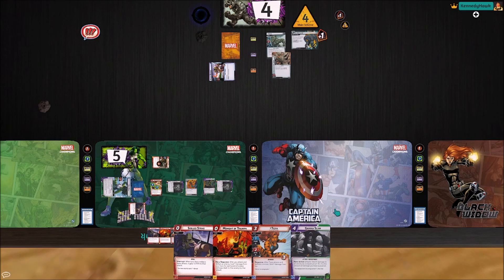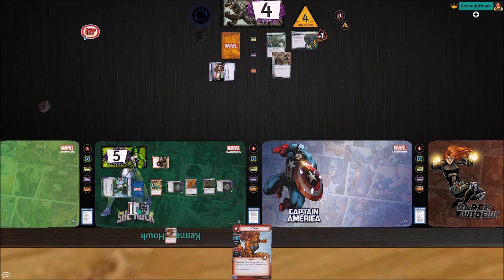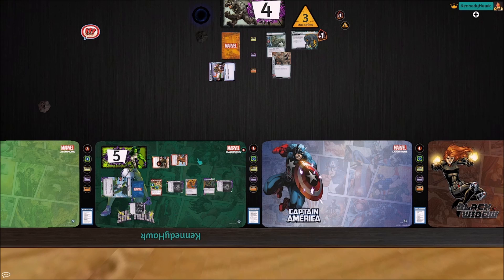I think we'll pay one, two, three for Focused Rage first. Take a damage and draw another card. We almost got the combo there. I think our better bet is to play Tigra and thwart for one — just get some of that threat off the main scheme because we really need to. Draw four cards.